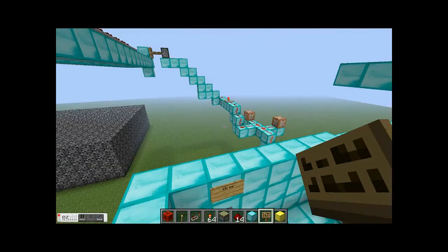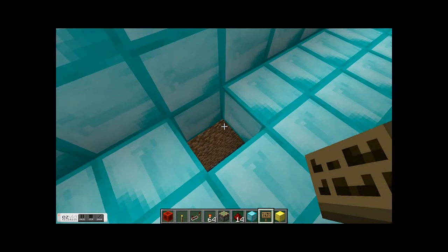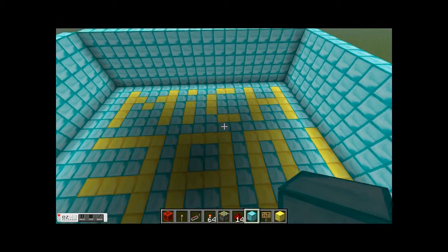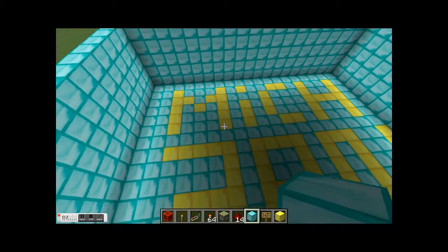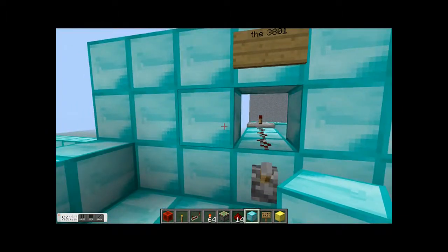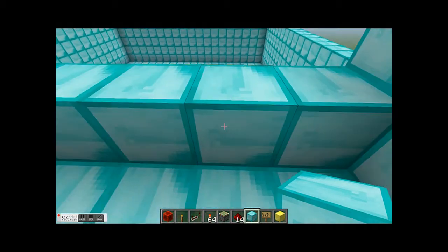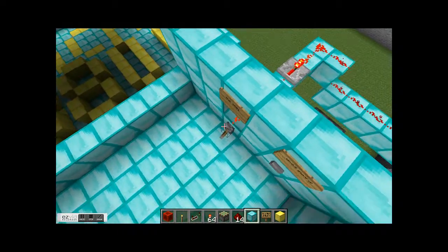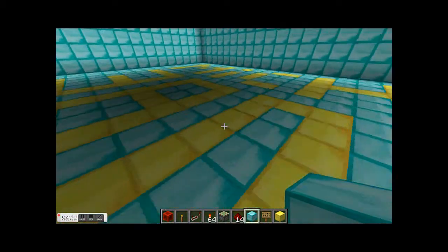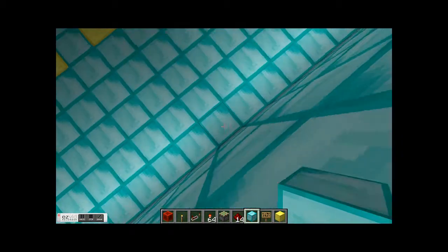Hi guys, my name is mitch3801, as you can see from my new improved mob arena. The reason why the mitch3801 design is so special is because the 3801 here pushes out — so as you can see, I do that and the whole thing just falls down. It's a really good design. It took quite a while to perfect.